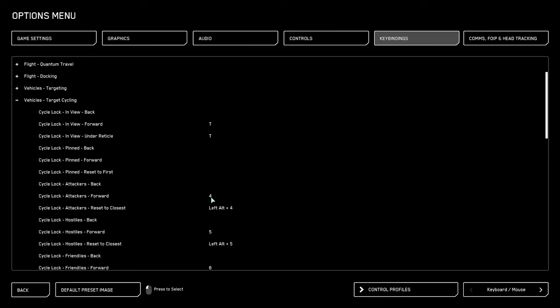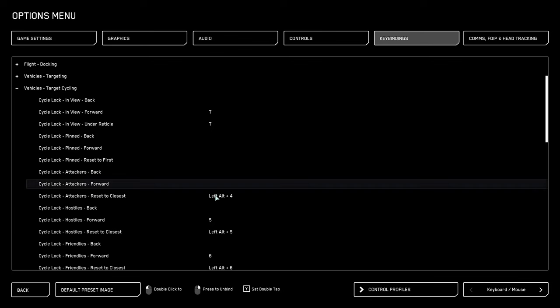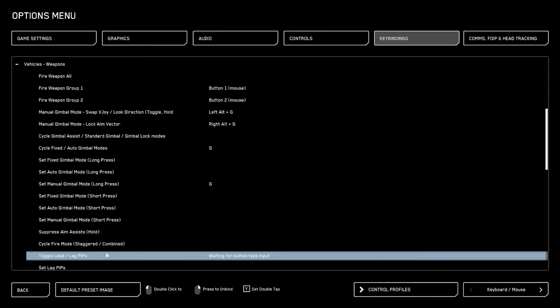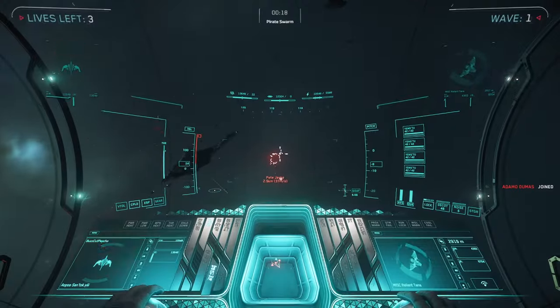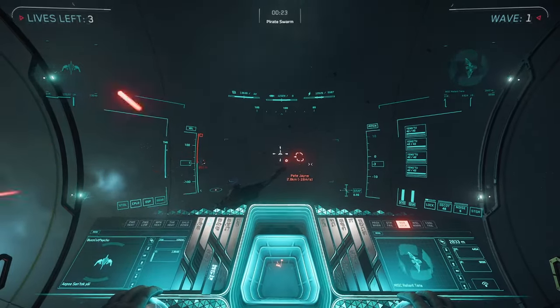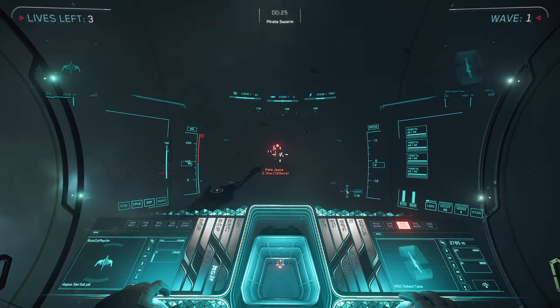I'll go to vehicles target cycling and unbind cycle attackers forward, which is on four — unbound. This will also make sense soon. Under vehicle weapons, toggle lead lag pips I will bind to control, because sometimes you will want to go to your lag pip even though lead is your default. By default we have lead on, and if I press control it goes to lag. Press control again, it goes back to lead. This is very useful.